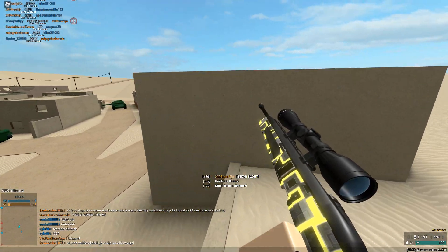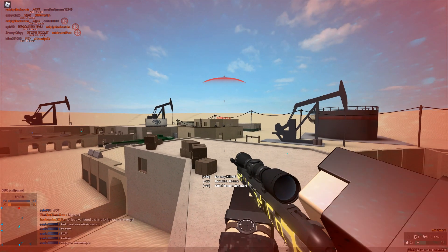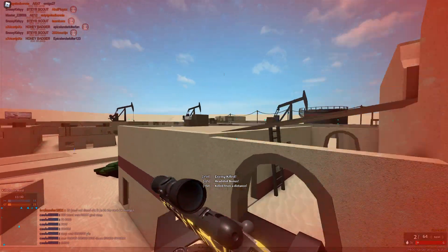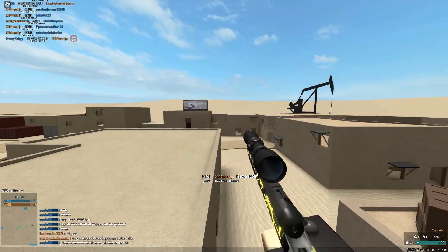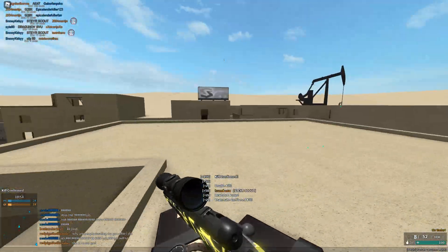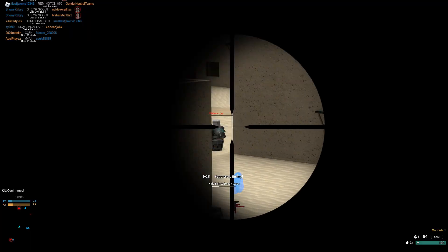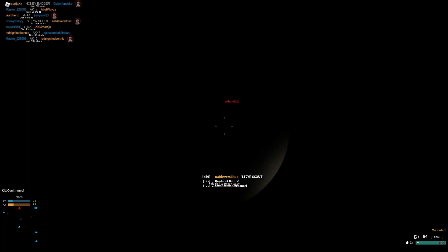It's really hard to get headshots from that range, which is probably why I shouldn't be camping in the very back of the map. This lobby is so dead — I don't even know where half their team is. Got him! What is this lag? This is not fair. Nice, nice — this is looking good for us, this is looking promising. What's going on over there? I'm a little bit confused — there's two, maybe three guys in that building.